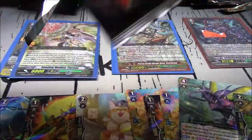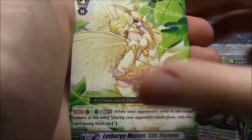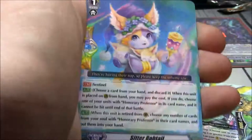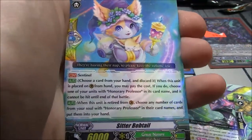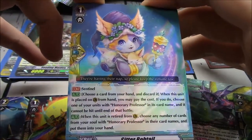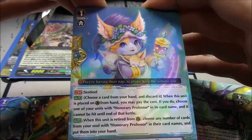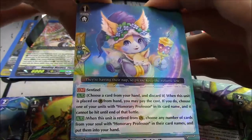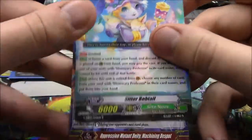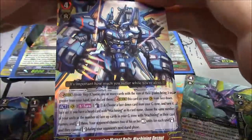For the next box if all I get is commons and rares, that'd be terrible. Planting Maiden Ozu, Silk Sleeper, Machine Princess, Pearl Witch Chihuahua, Mega Colony Battler G, Scyther Bobtail — the Honorary Professor Perfect Guard. When this unit is retired from Guardian Circle, choose any number of cards with Honorary Professor in your soul and put them back into your hand. It can only guard Honorary Professor vanguards or rearguards. Double R, Mega Colony Machining Despot — good pull.